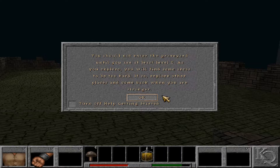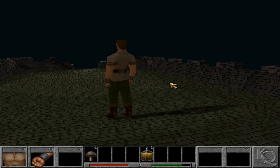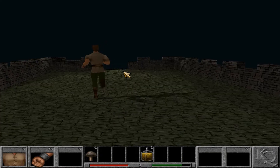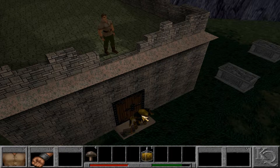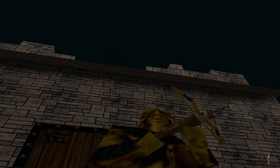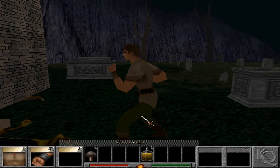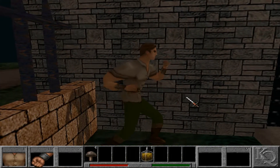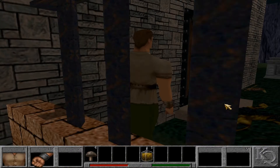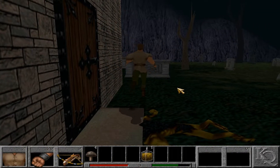I'm not in the graveyard — it said level 5! 'As you explore you'll find some areas too hard — come back when you are stronger.' Alright so I guess this is the graveyard. I think you're on top of the church right now. Can I get down without dying? You could jump-attack that fool — but you don't even have a weapon yet. I don't need a weapon, I'm a weapon. I hear angry things — there's also a crossbow there, so you at least have a weapon now.